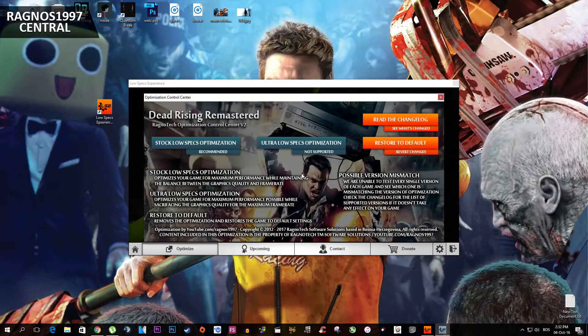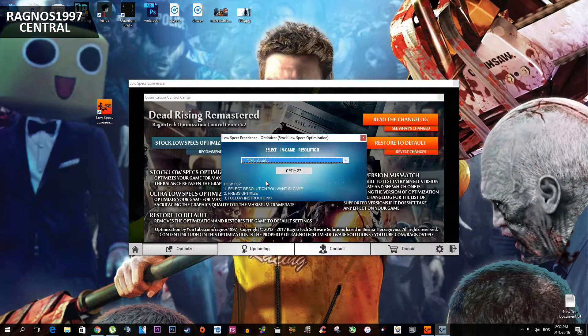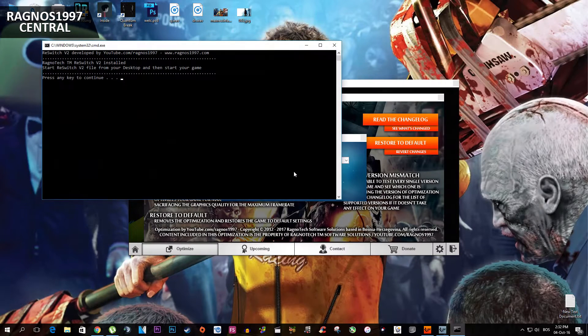This control center will pop up. Now all you need to do is simply select the left method from the control center and select the resolution you want to run your game on, and then press optimize.